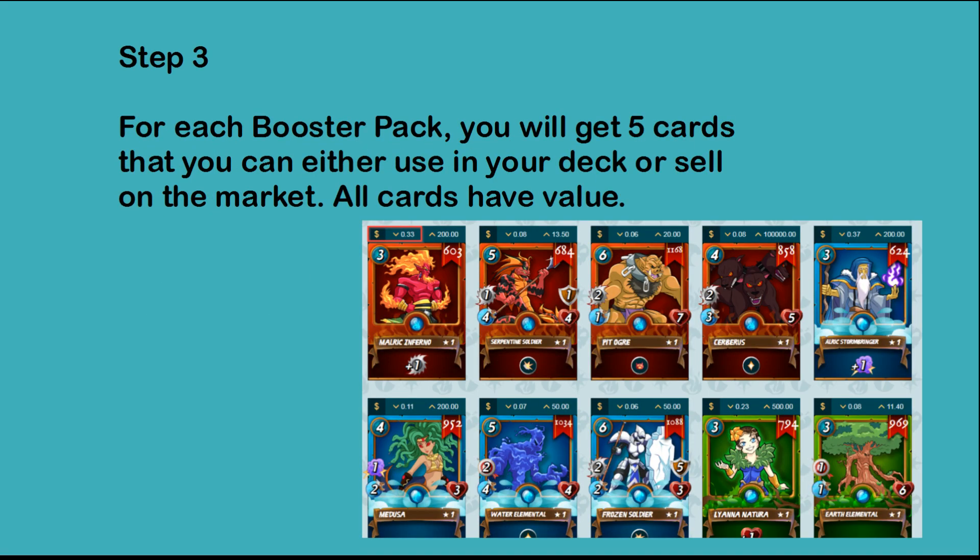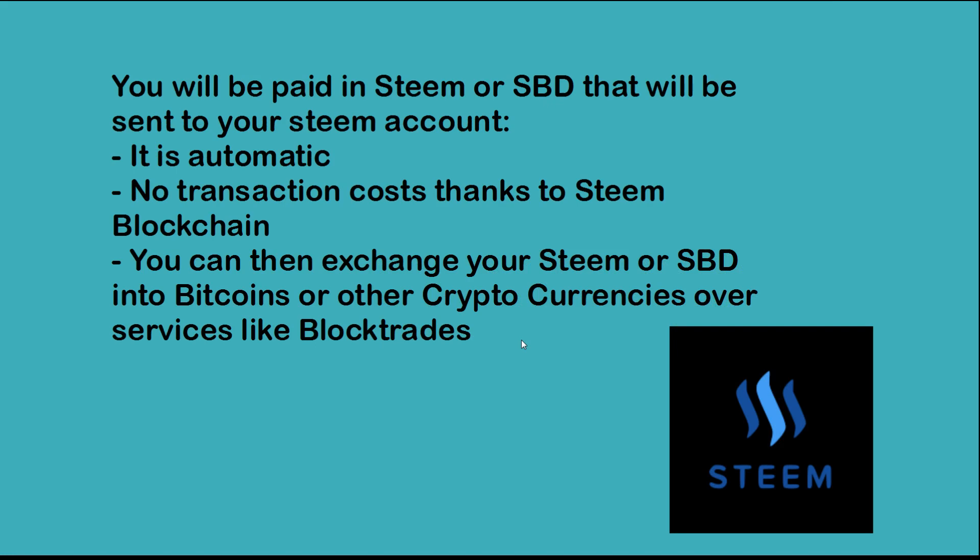For each booster pack you will get 5 cards that you can either use in your deck or sell on the market. All cards have value. This is a screenshot of the market and you see that some cards have more value than others. You can sell the cards on the site very easily. You will be paid in STEEM or SBD. The money from your sales will directly be credited to your account. It is fully automatic.